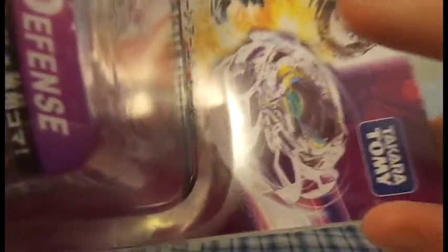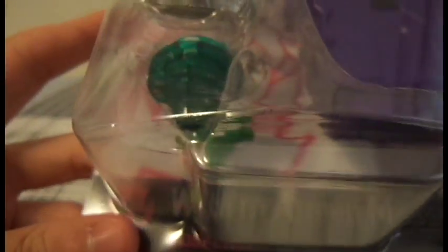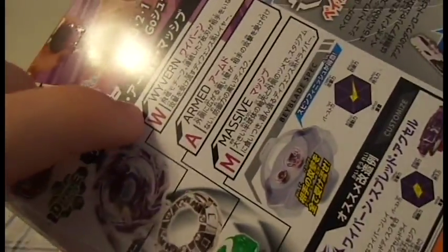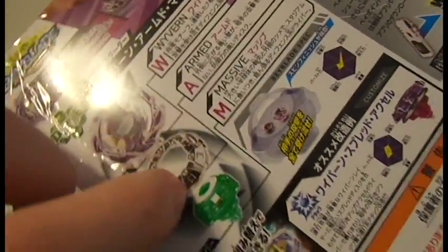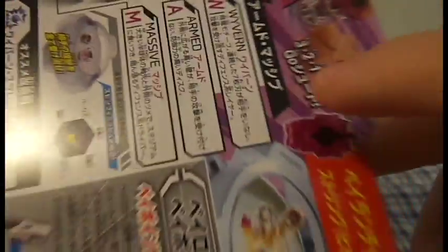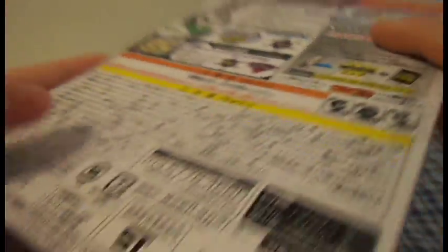We have Wavern going against Deathsider on the box, and it's Takara Tomy, B14, Beyblade Burst, and Wavern. On the back we just have information about the parts, a combo, talk about the string launcher, and the bay cloud information.